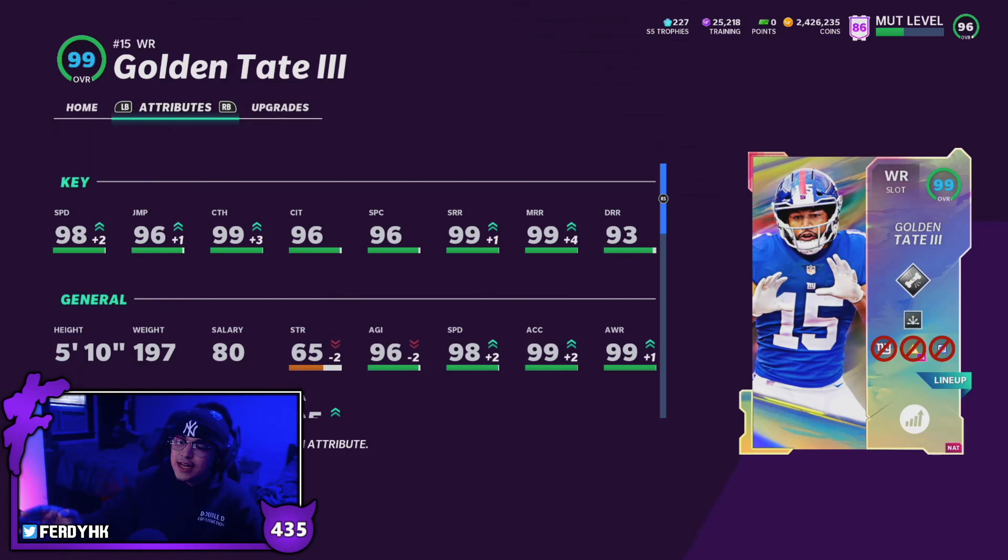Last night when EA teased this card, I did see a lot of L's — people saying Golden Tate's washed up — but this card is going to be a top-tier receiver in the game. With Team Diamonds 2 coming out tomorrow, Golden Tate will probably get washed out pretty quickly, but this card is going to be top tier — kind of just a more well-rounded version of Santana Moss. Stat-wise, Golden Tate is better than Santana Moss; they are the same height so they'll feel exactly the same, except Golden Tate is a better route runner.